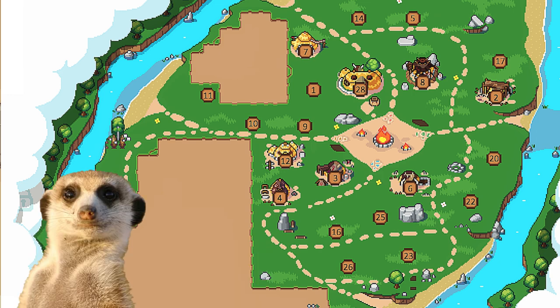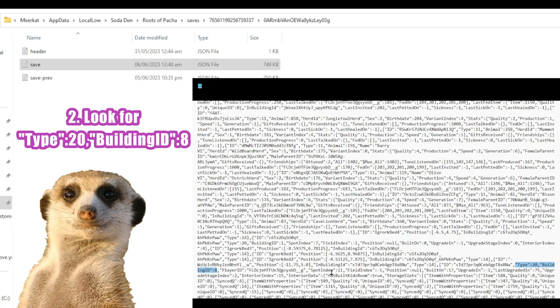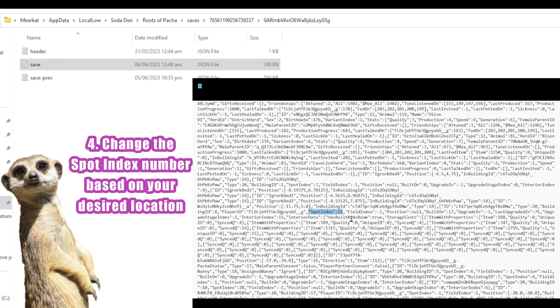The position of buildings on the land is defined by a property called Spot Index. The Spot Index values are those numbers you can see on the image. You'll want to take note of the number of the location where you'd like your house to be moved. To move your house, open your save file in Notepad or something. Once it's open, use Ctrl+F to look for Type 20, Building ID 8. Make sure to search that exact string for ease of navigation — I also placed it in the description for easy copy-pasting. Once you've located it, look for the Spot Index just beside it and change the number to your desired location.